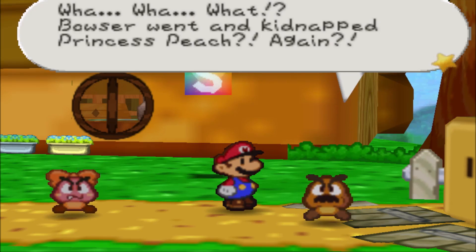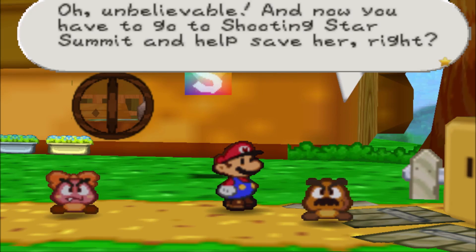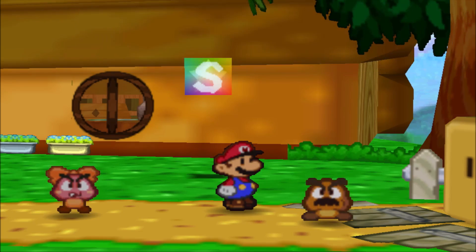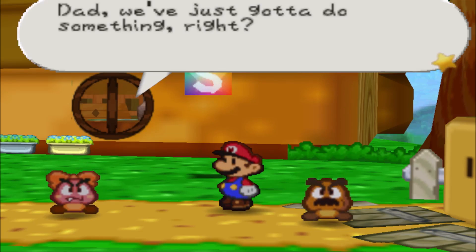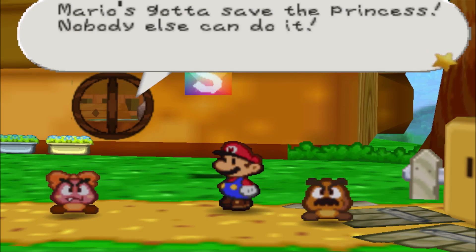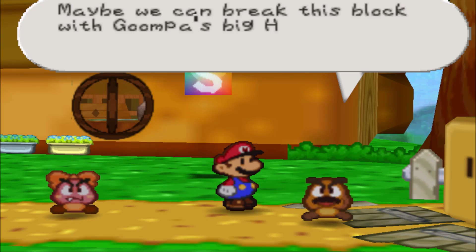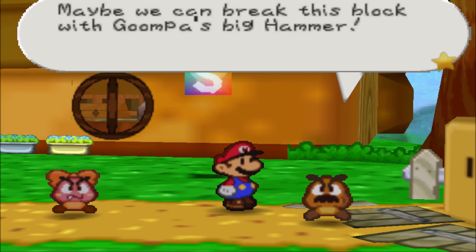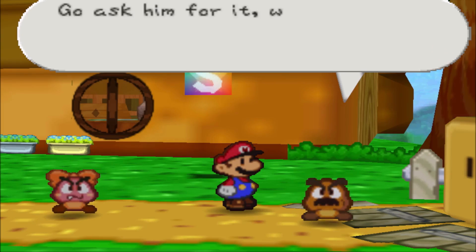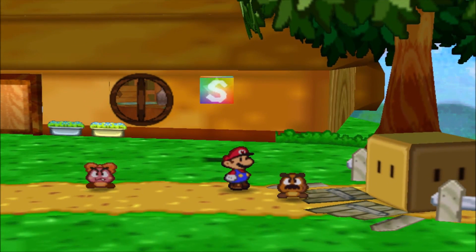Goombario reacts to the news that Bowser has kidnapped Princess Peach again and Mario needs to go to Star Summit to help save her. The family suggests using Goomba's big hammer to break the block Kammy left behind. We'll ask Grandpa for the hammer in the next episode.